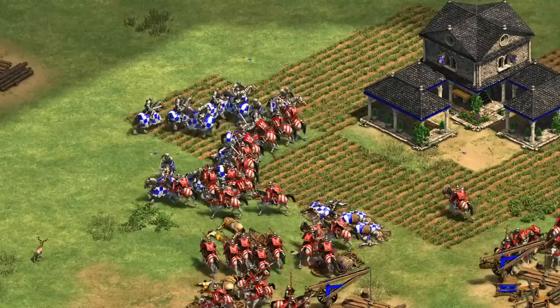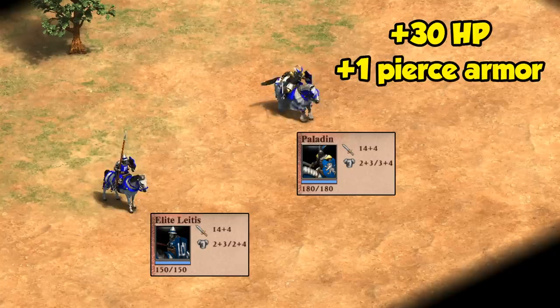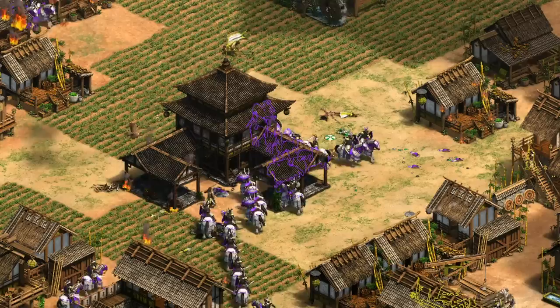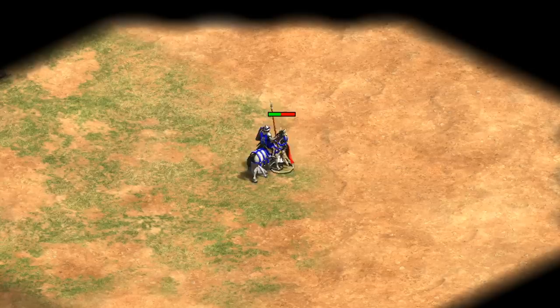Comparing their stats in imperial age, the elite Leitis is strictly better than the cavalier hands down - even without its armor-ignoring effect. So I'm not going to spend any time on that comparison. The paladin though makes for an interesting matchup - it has 30 more HP and one extra pierce armor, with the Leitis only having its armor-piercing bonus to offset that. The strength of that bonus scales as your opponent's armor increases, and units normally have zero to two pierce armor enhanced by another three with blacksmith techs, meaning the Leitis will functionally have three to five more attack a lot of the time. That makes for an interesting distinction: the Leitis is the high damage output unit while the paladin is the tankier one.